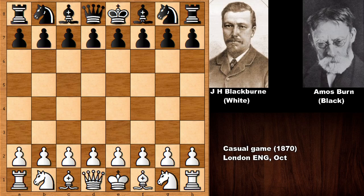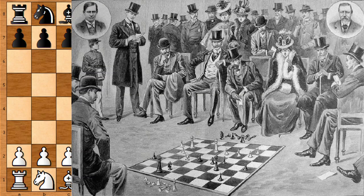Hello everyone and welcome back to another amazing chess game from the history of chess. In this game we have Joseph Henry Blackburn with the white pieces and his opponent is Amos Byrne. Both were important chess masters from the 19th century. This game was played in 1870 in London, England. Before showing the game, I have a very nice picture from the 19th century — we see Joseph Henry Blackburn playing a chess game next to a spectator.